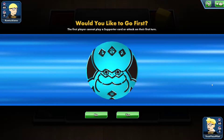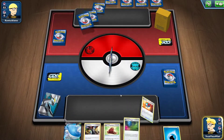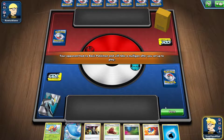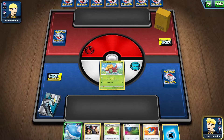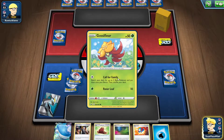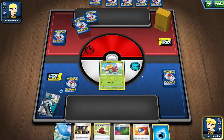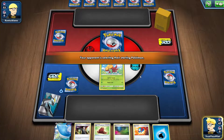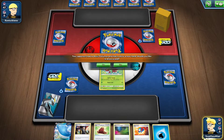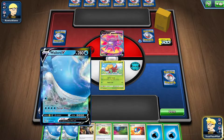I won the coin flip. I will choose to go first just to see how the deck performs going first. Gossifleur is in there, and if I would have gone second it probably would have been a better idea, but what are you going to do, right? I only play the one copy so you can't guarantee you're going to get Gossifleur — it's just there as a safety precaution. And this is bad. But I think with this hand I made the right call, because this is not a great starting hand.